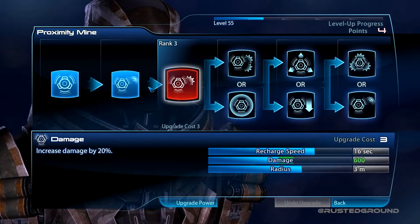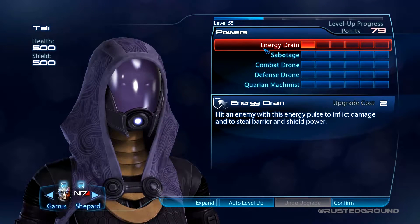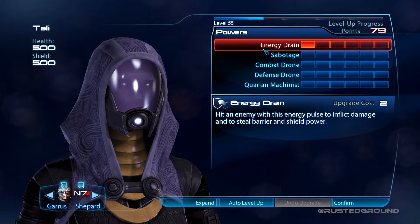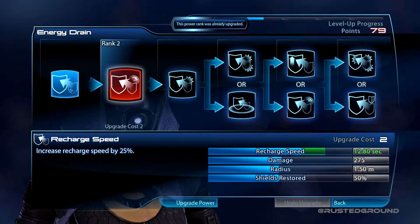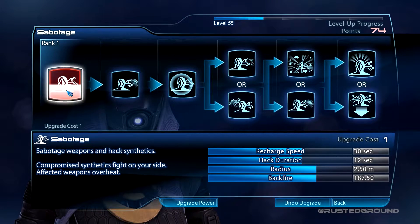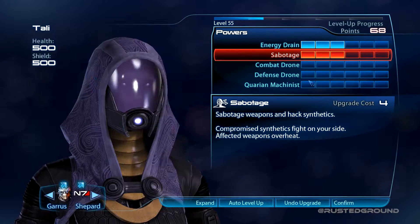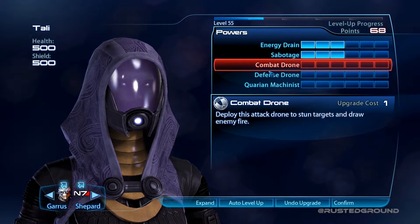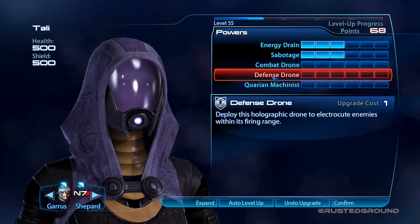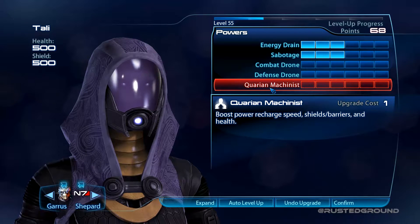Proximity mine — why not? Let's do that. And now Tali. Energy drain — hit an enemy with this energy pulse to inflict damage and to steal barrier and shield powers. I like that. Let's go — let's put three points in everything. Sabotage weapons and hack stuff, hack synthetics of course. Combat drone — deploy this attack drone to stun targets and draw enemy fire. Defense drone — deploy this holographic drone to electrocute enemies within its firing range. And Quarian Machinist boosts power recharge speed, shields, barriers, and health.